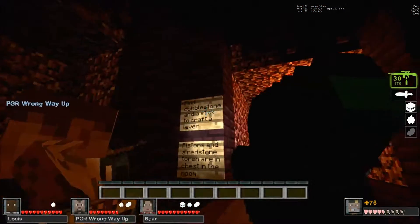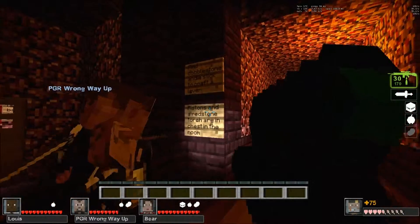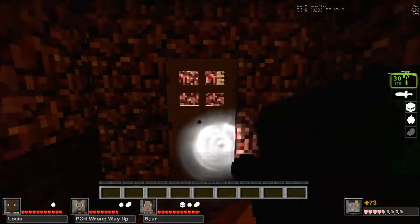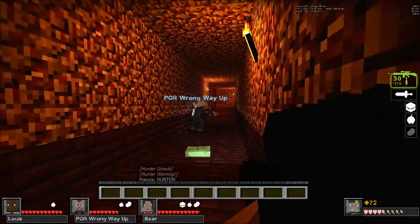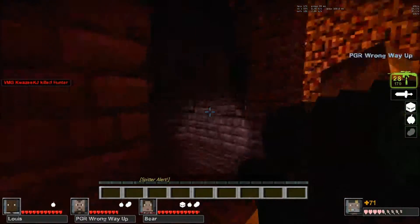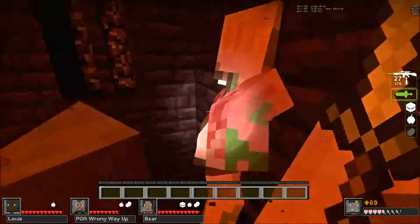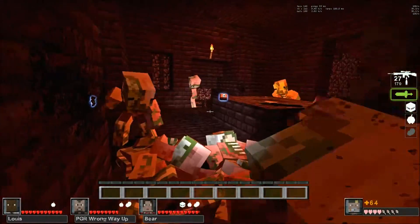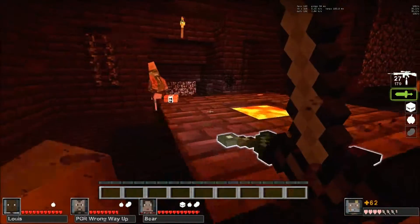Find cobblestone and a stick to craft a lever. Pistons and redstone torch are in the chest in the room. So we've got to go. This could take a while. Stolen. Weapon over here.